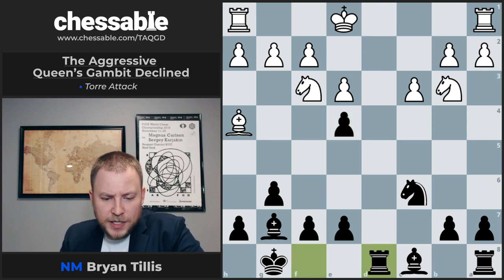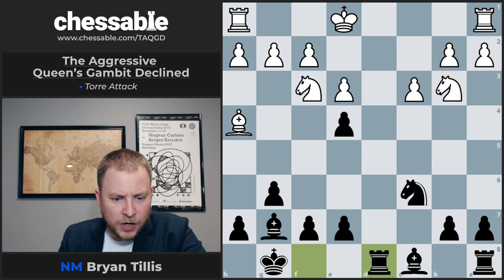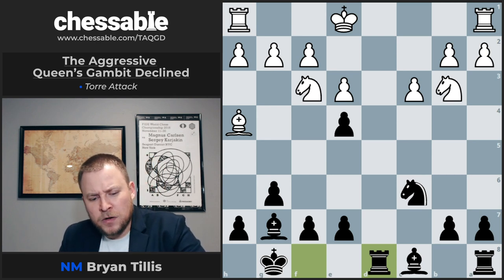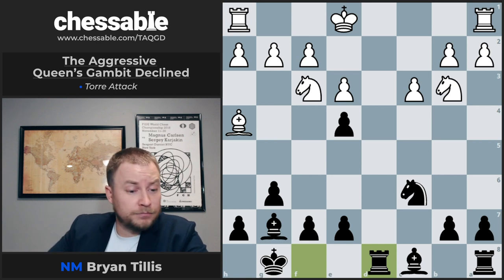Queen takes D8, Rook takes D8, and we get an open file to boot with everything else that's going on. I'm looking at ideas like A5, and I'm going to keep pushing the A pawn until it hurts him. I think this is a good way to start off the Torrey. The B2 pawn is a target as that C1 Bishop is leaving initially — get after it.